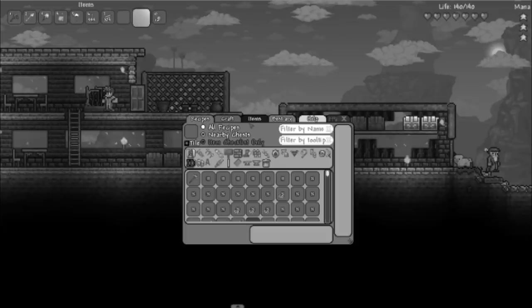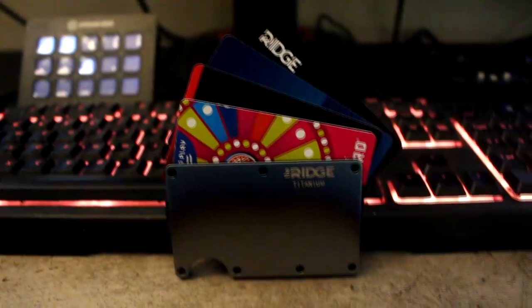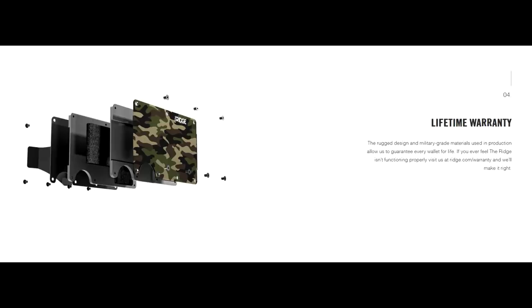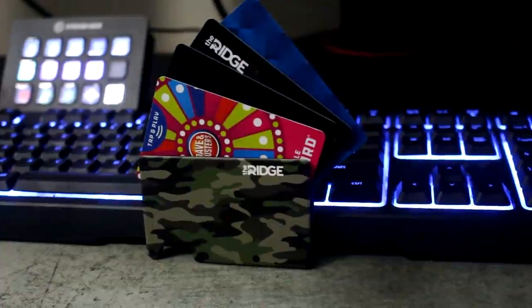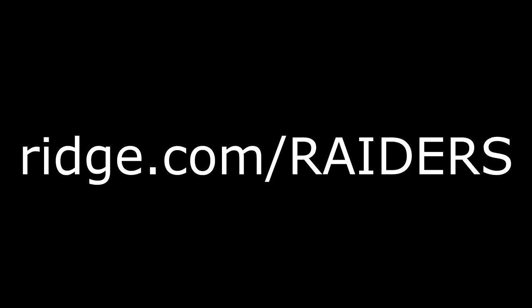Today's sponsor is the Ridge Wallet. This light and sleek wallet easily fits into your front pocket without the weird bulge old leather wallets have. It holds up to 12 cards and cash, and there's a ton of different colors and designs like carbon fiber and woodland camo. The team at Ridge will let you test drive it for 45 days with a full refund if you don't love it. It comes with a lifetime warranty, and I've been using it for a couple of months — it has been pretty life-changing. Get 10% off today with free worldwide shipping and returns at ridge.com/raiders, code raiders.